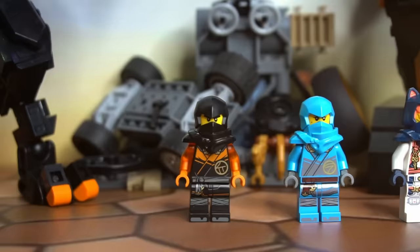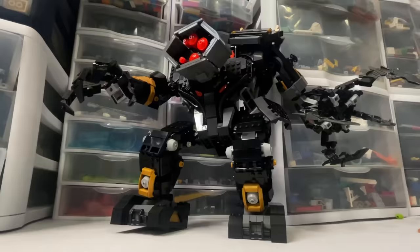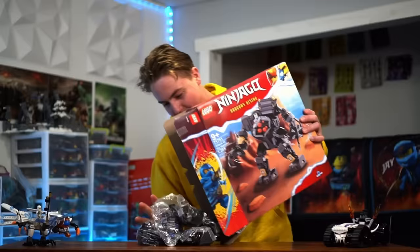This set comes with Cole, Nia, Sora, Geo, Dr. Leroux, and the tiny little sweeper creature. If you guys want to see how he built the hoarder, click this video right here.